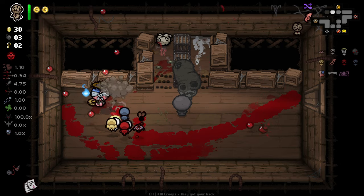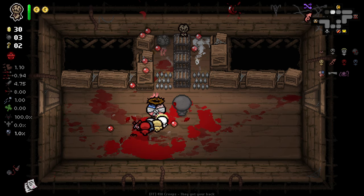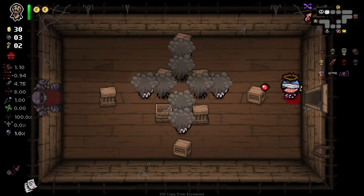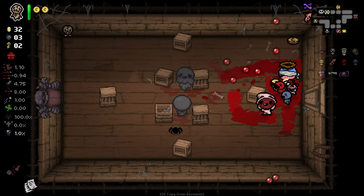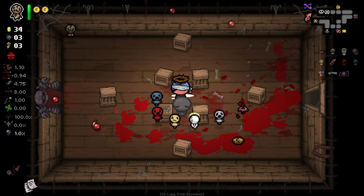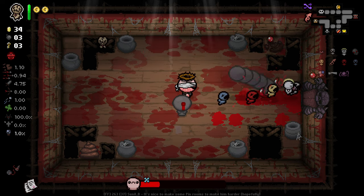One thing you're noticing already is that unfortunately our Cherub Baby that normally fires God Headshots isn't doing so, because of the way Sewn Bond works — it replaces them with our tiers, and our tier effects don't have God Head. However, because Ghost Baby gave us Spectral Tears, now all of our familiars have Spectral Tears. So these two items are working very well in conjunction with one another, which is kind of how I intended this run to go.